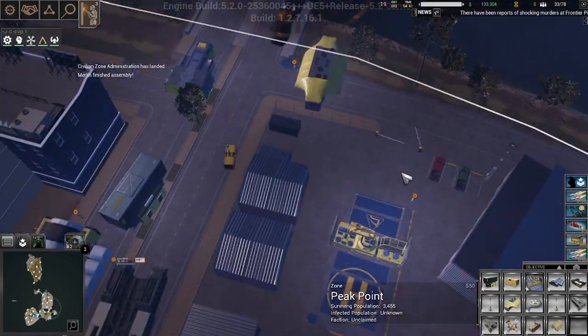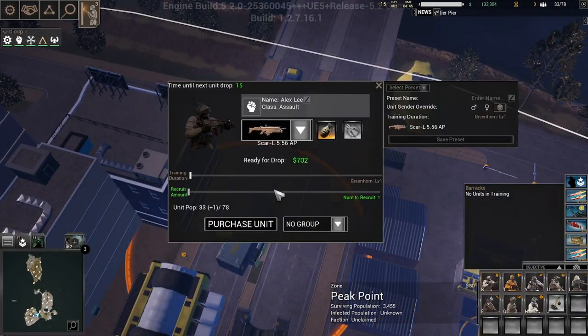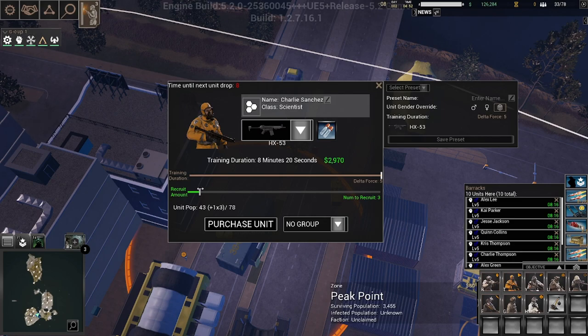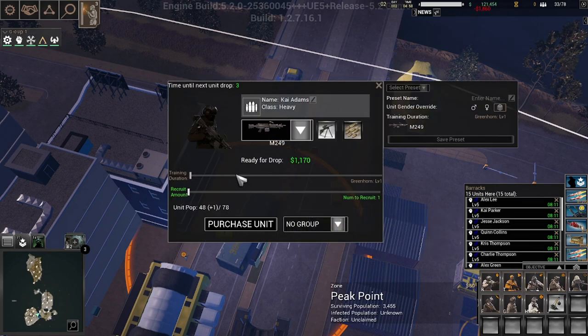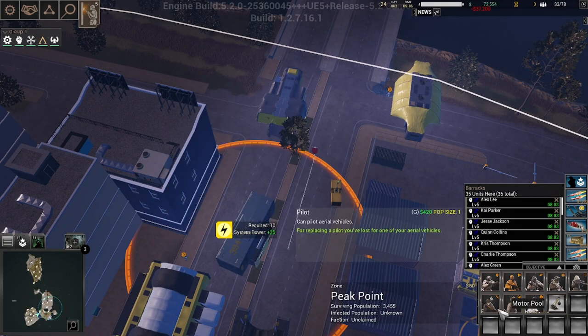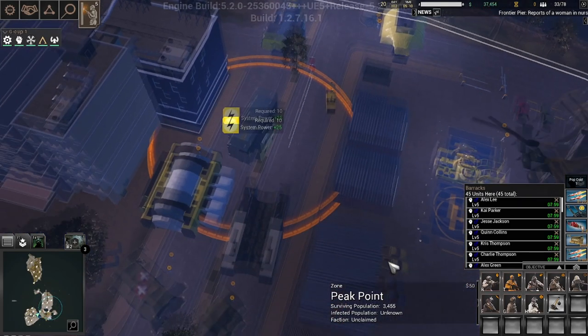Now that we've established what we need, we're going to go ahead and start looking for our John Wick soldiers. So we'll train three radio operators — two should be fine — and about 10 each of the main fighting force. That maxes out our population.